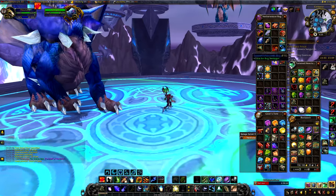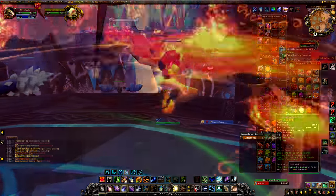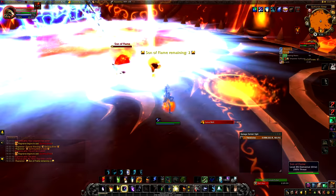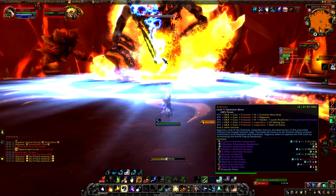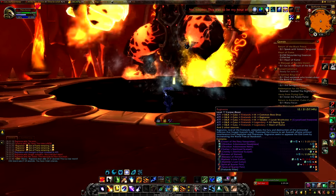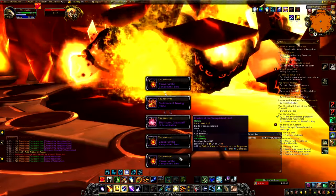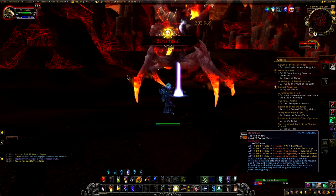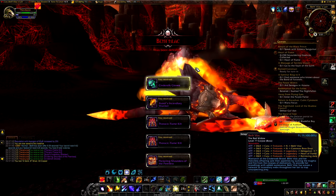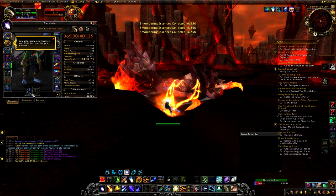Accept the quest 'Heart of Flame' — the final part of the chain and your last collection quest. This requires 250 Smoldering Essences, and at the end you'll obtain the Heart of Flame from Ragnaros. Go back to Firelands and siphon essences from the bosses, but note Ragnaros cannot be siphoned on Normal or Heroic — even though he has a corpse on Heroic, he still cannot be siphoned. To siphon: kill the boss, click the boss's corpse, then right-click the Runed Staff of Nordrassil to siphon the Smoldering Essence. You must have the staff equipped to siphon — this is easily forgotten, and forgetting even one boss could add an extra week to your grind.